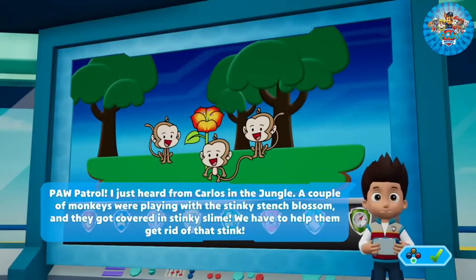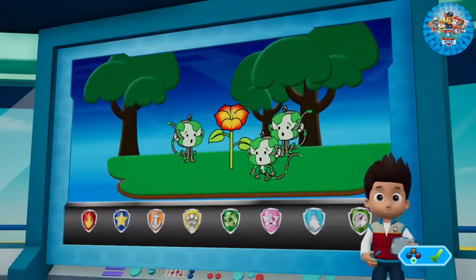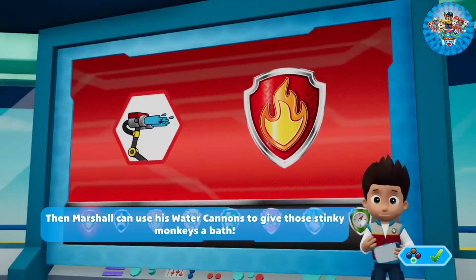PAW Patrol! I just heard from Carlos in the jungle. A couple of monkeys were playing with a stinky stench blossom and they got covered in stinky slime. We have to help them get rid of that stink. Tracker can help us find the monkeys using his superhearing. Then Marshall can use his water cannons to give those stinky monkeys a bath.